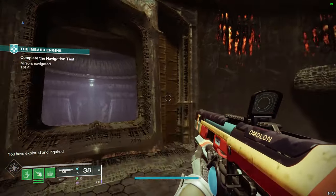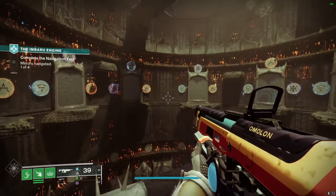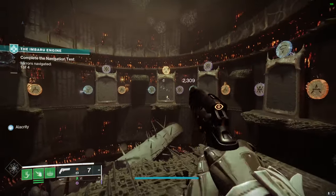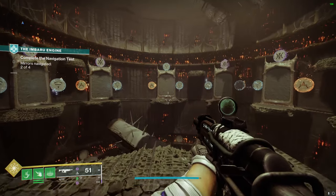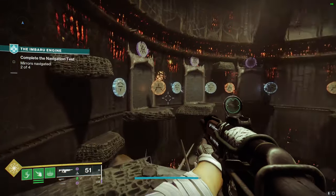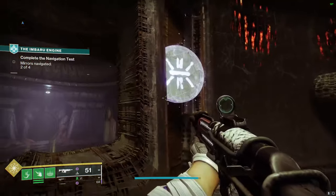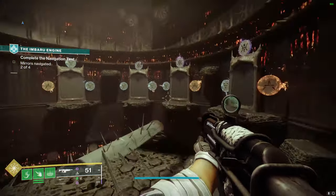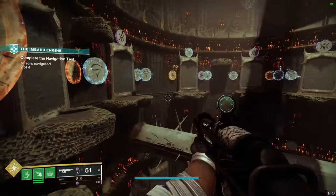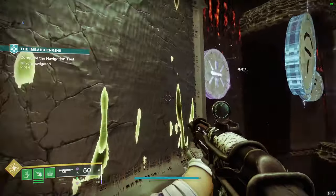The same thing will happen right behind you — it resets and you get a new symbol. In this case I have solar above, so I have to find the solar above door, switch to a solar weapon, and head on through. Once you've completed two out of four, you may run into an issue: for example, I now have the void symbol to the right but at first it doesn't seem visible. There is actually a void one to the right, but instead of shooting from up front you have to go around, because multiple symbols are now hidden behind others in the forefront. In this case the void one is right here, and I go through that one.